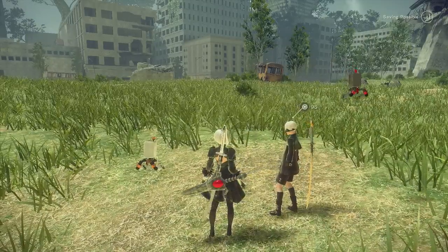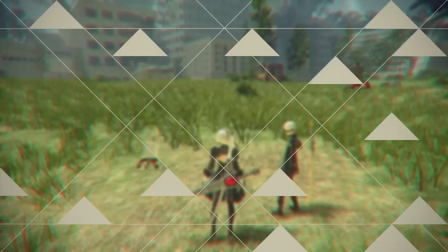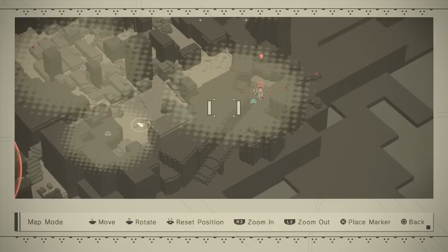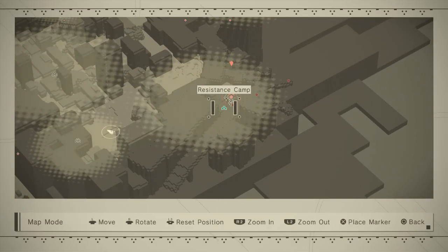The quick answer on that is you get two quests at the camp — I'll show you on my map. In this area, the resistance camp, you'll be getting two quests: one is the supply trader's request, the other is the weapon dealer's request. Once you beat those, you'll be able to progress through the main storyline.